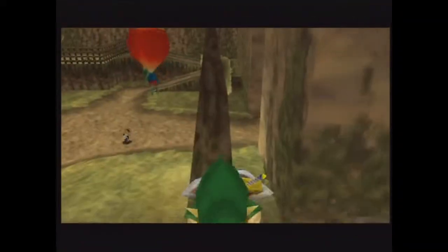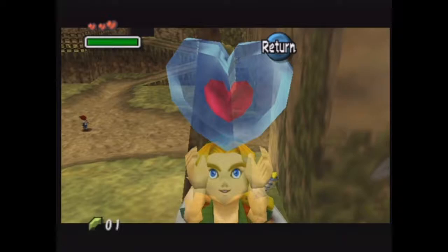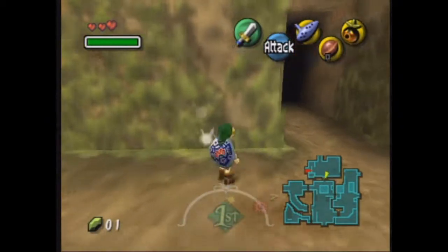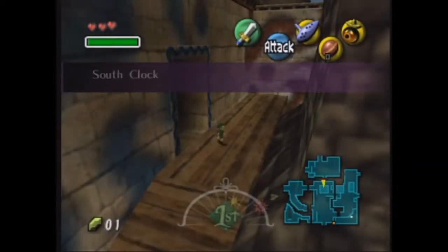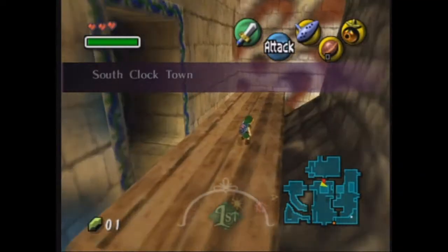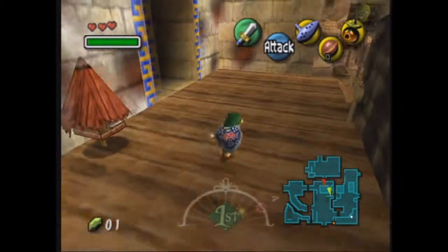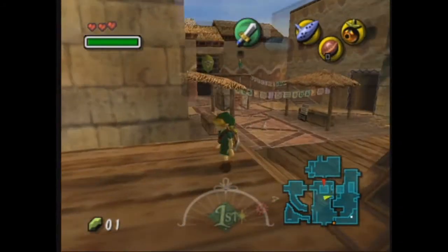Oh yeah, I did get this one. I remember, because it's super easy. So now we got two pieces of heart, and we need two more to make another heart container, and we'll have four hearts. I thought it was really interesting that Skyward Sword starts you out with six or seven, which is pretty cool.